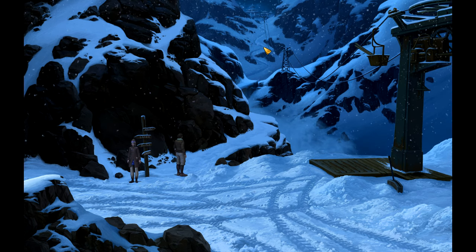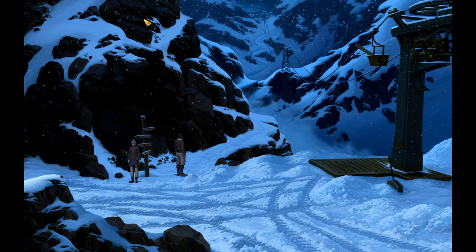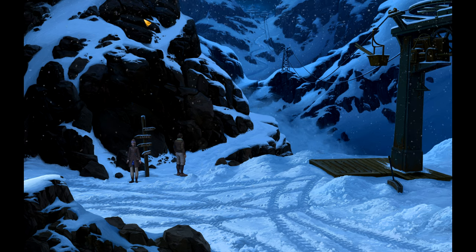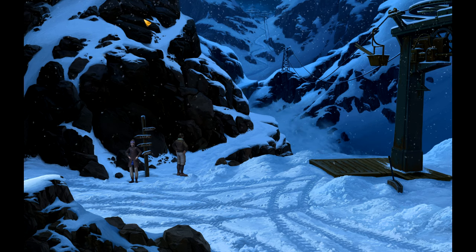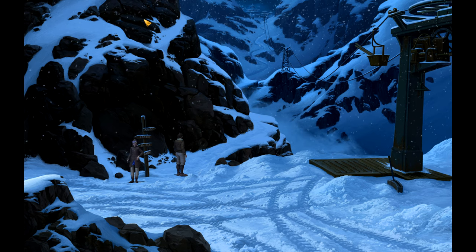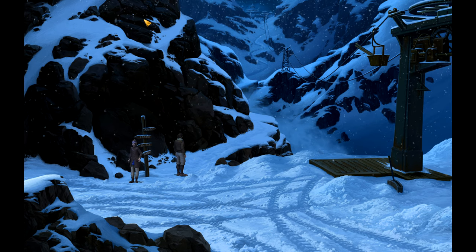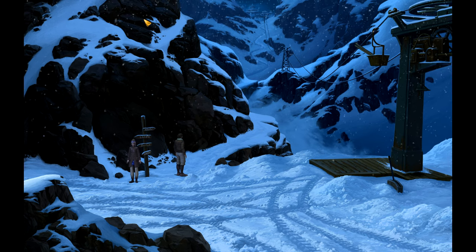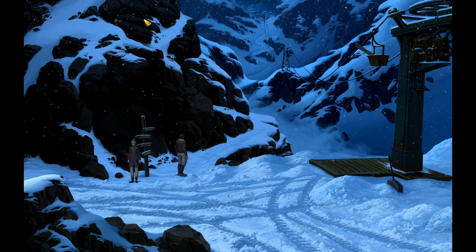We've managed to infiltrate the German camp and rescue an officer - well, not technically an officer. I thought the Germans referred to him as an officer, but he only had two stripes on him, which would make him corporal if memory serves. The Commonwealth ranking system is a bit different from the U.S. one. In any case, we rescued Fenton's friend and managed to get out of the German camp without getting caught - that was a surprise to me. I thought for sure we were going to get caught at some point, but apparently not. Now we're off to find the monastery, but that'll have to wait for next time. Thank you all for watching, stay tuned, and we'll see you then.